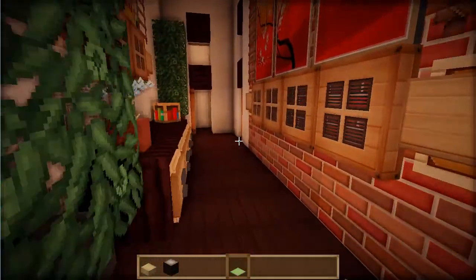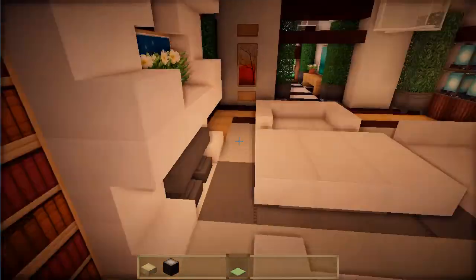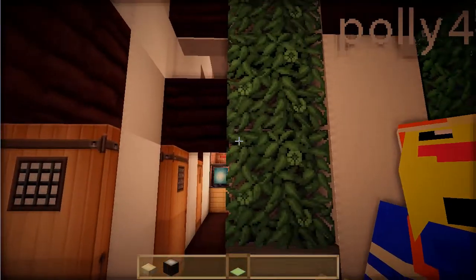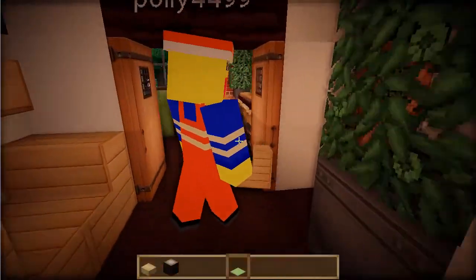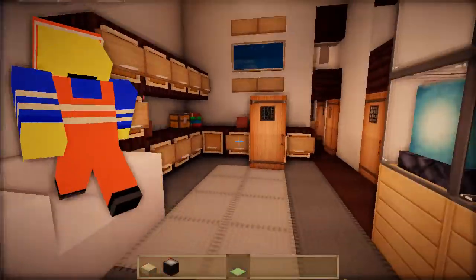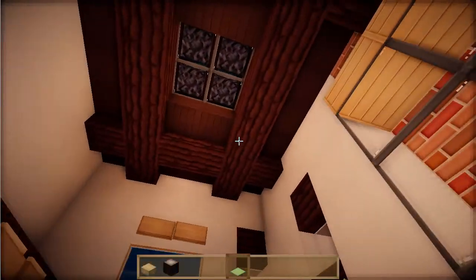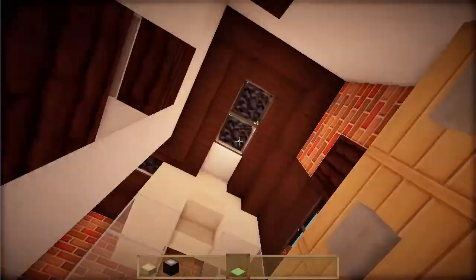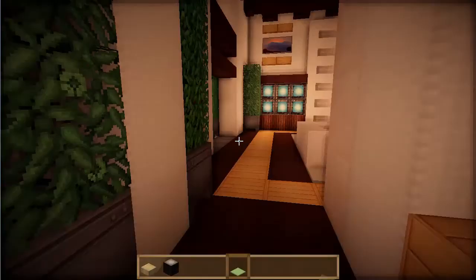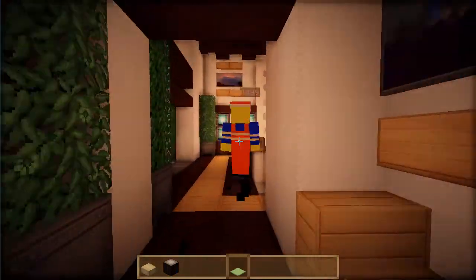Moving on, there's another tiny closet here — he's really paid attention to storage, which nobody else on the server does. There's what looks like an office with a really big chair. The roof and all the rooms are great — how does he come up with a new ceiling design in every room? There's even an ensuite shared between two bedrooms, and a storage room too.